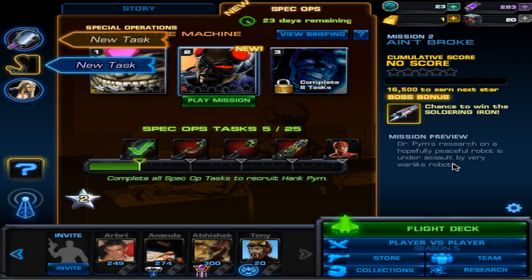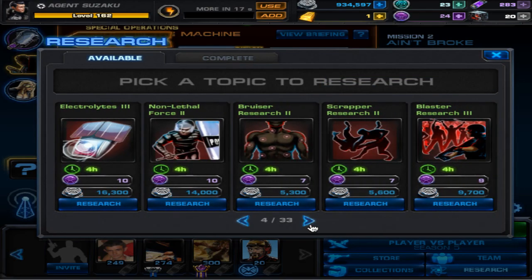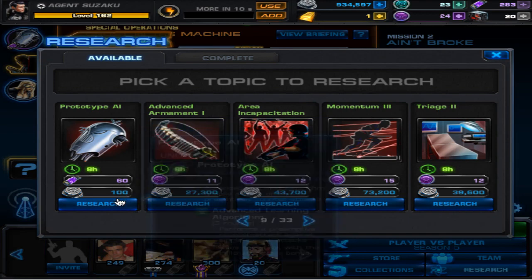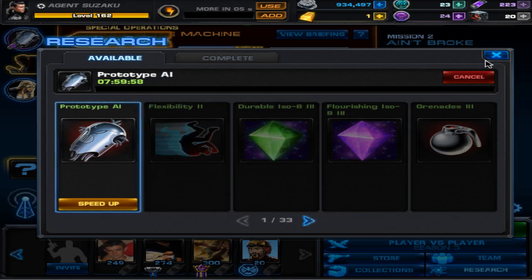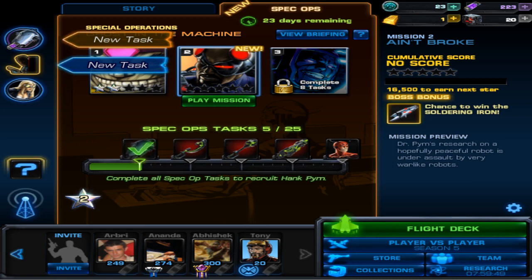Alright, so this will be ending the video with a look at the research which we need to do. I still have many more to do — not liking it. There it is: Prototype AI needs 60 of your ISOs plus 100 silver, and takes 8 hours. So yeah guys, I finished that first five, and I'll see you guys on the next five when our goal will be to achieve decade. I'll see you guys in approximately 8 hours-ish. Alright guys, take it easy. Peace.